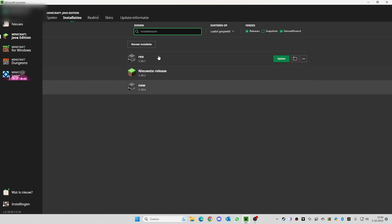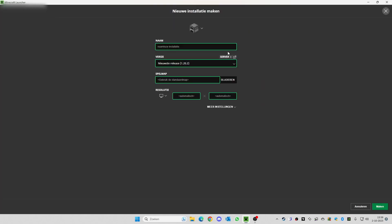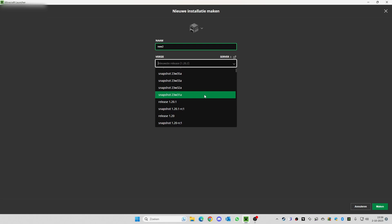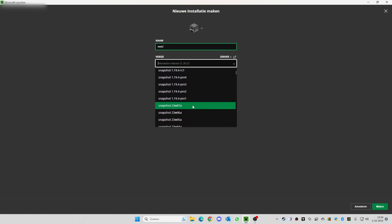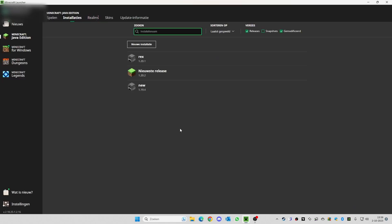I hope this helped you understand how to change versions. You can do it any time — you can even make another installation, call it 'new 2,' select a snapshot, press 'Make,' and you have another one. It's pretty easy. Please like and subscribe, and I'll catch you on the next one — see you later!